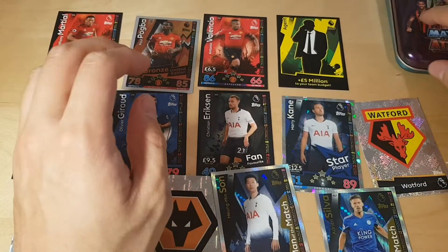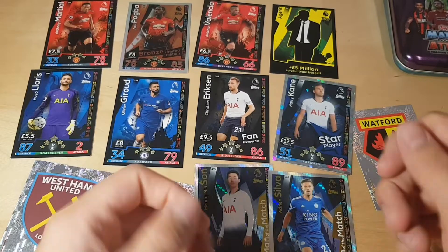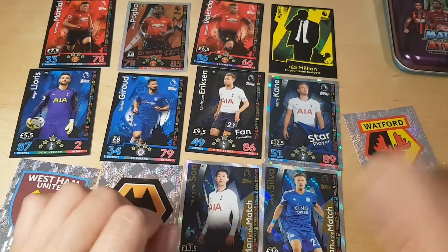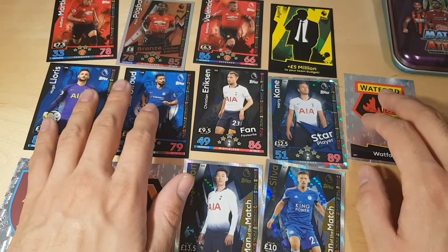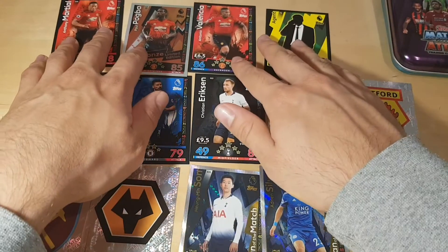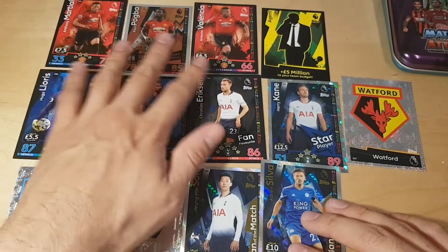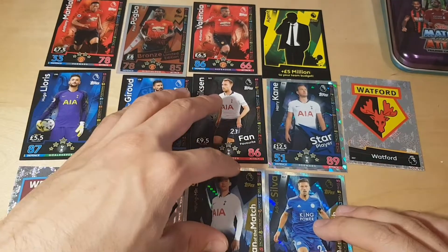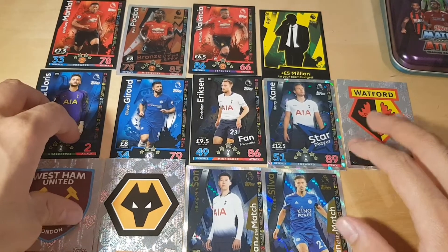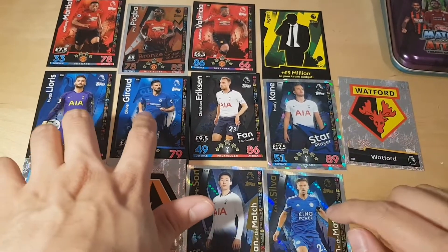We went through this pretty fast — that's what happens when you only unpack one box instead of opening various packs. I think we got some really nice ones. We didn't pull so many good cards overall, but the ones we picked are really amazing, especially the Manchester ones, Harry Kane star player, and Song as man of the match. We also got Tottenham and Chelsea players in here.